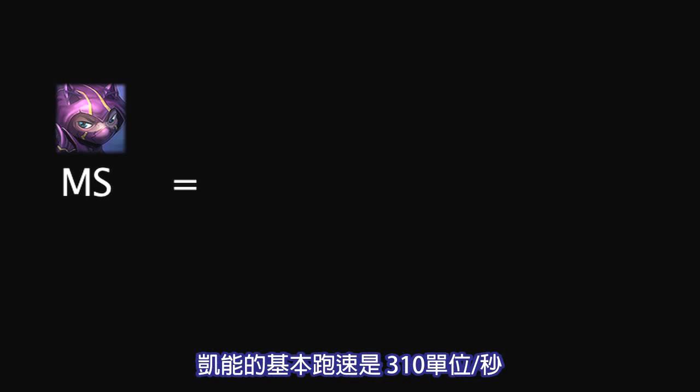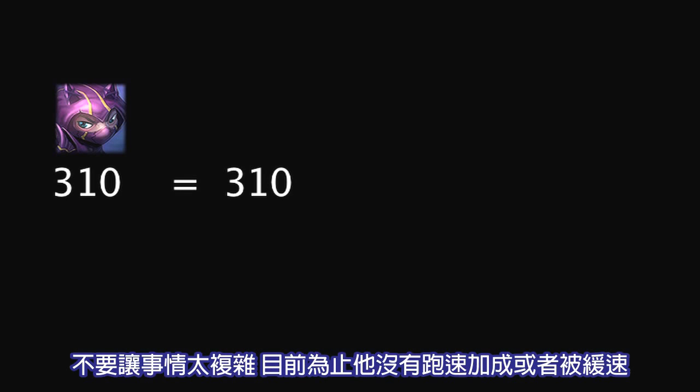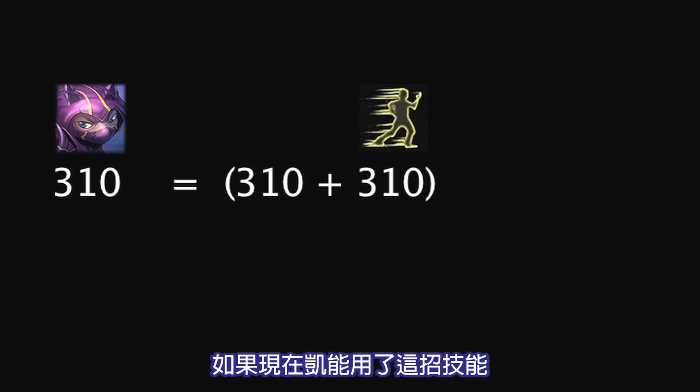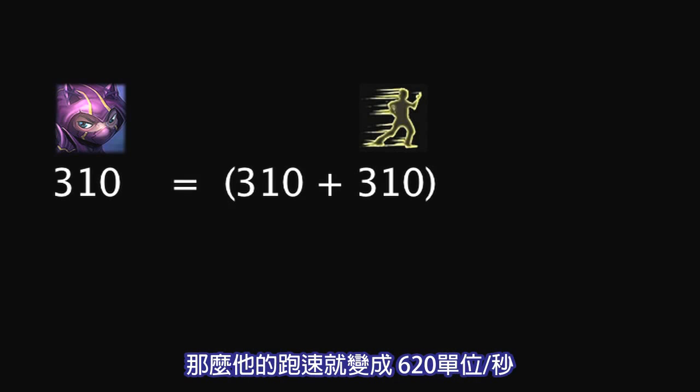Now let's use an interesting example. Kennen has a base movement speed of 310 units per second. Just to keep things simple, let's assume he has no movement speed bonuses or slows applied to him at this point in time. His Lightning Rush ability grants a flat movement speed bonus of 310. If Kennen uses this ability, one would assume that his movement speed would equal 620 units per second.